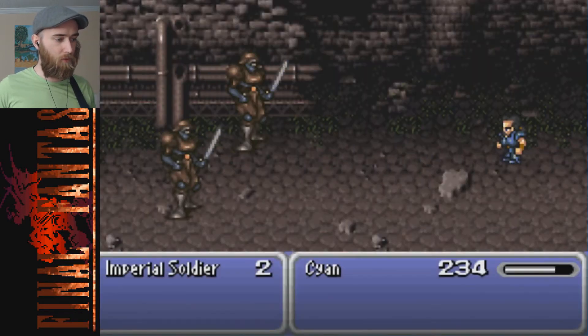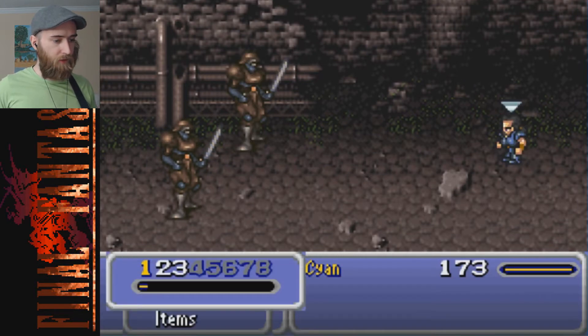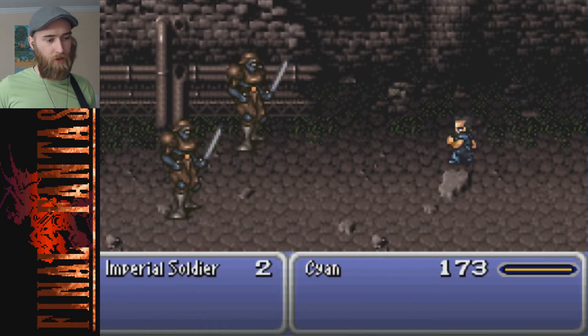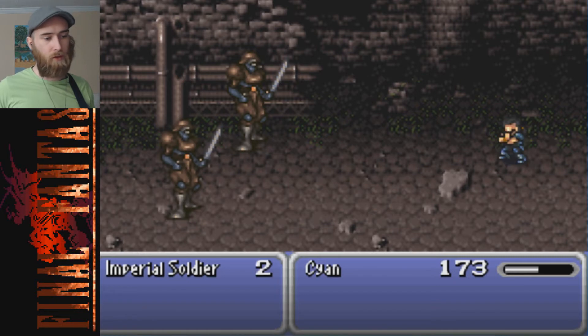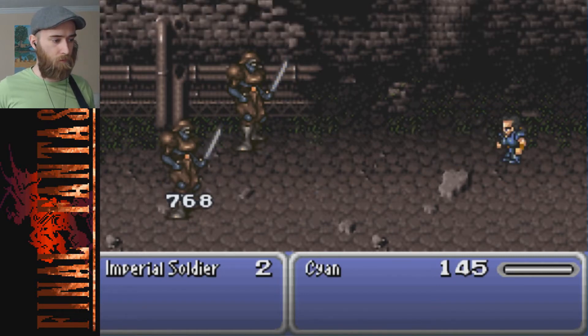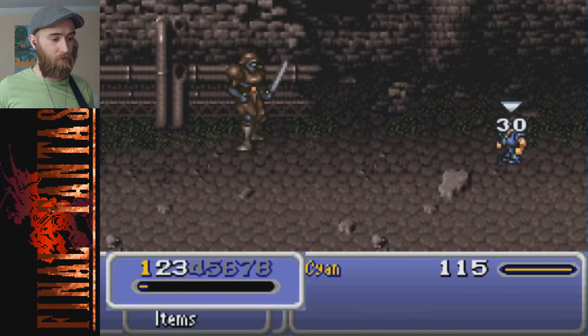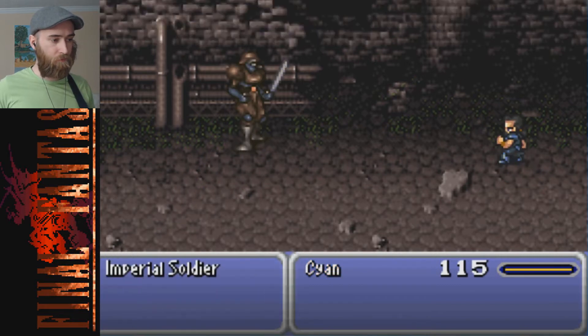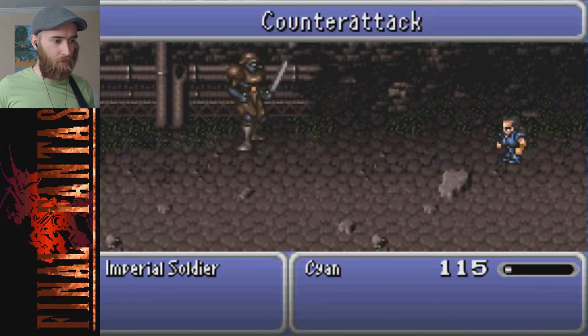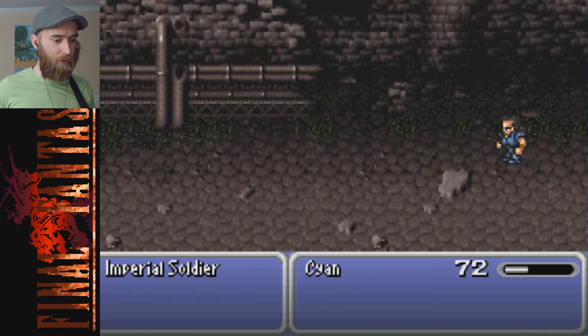Oh, they don't actually die - I thought I could kill them all off. No matter - next I'll use good old number two, which is Retort. I don't know what it's called in this version, but it's essentially a counter: if any of them hit him, he will counter attack. It's called Sky. That was pretty big damage actually - 700 damage.